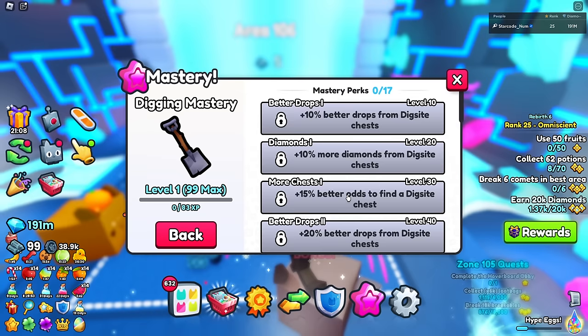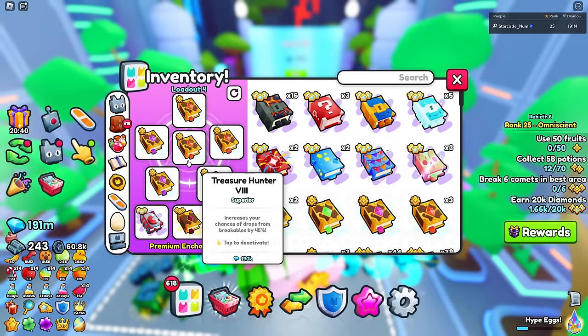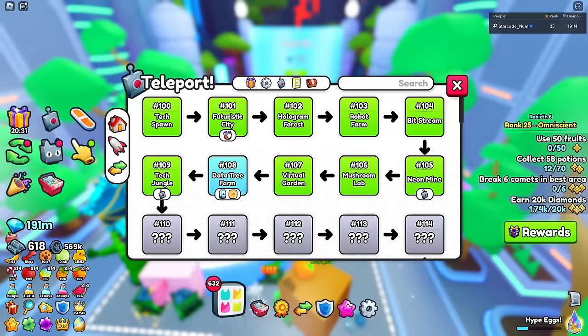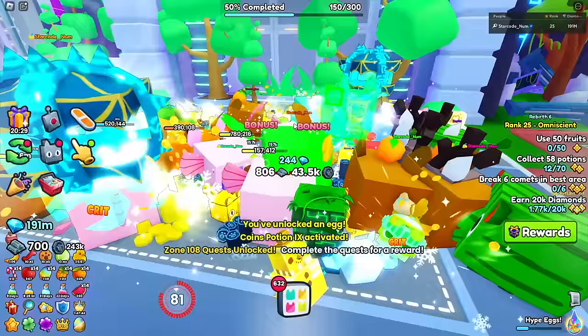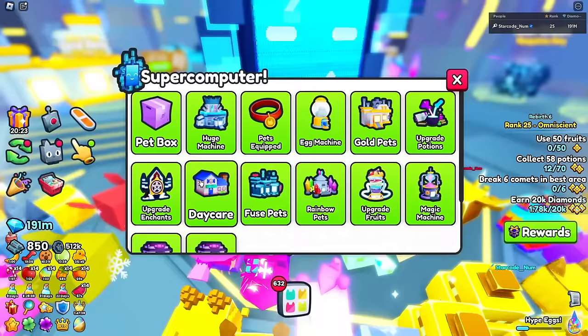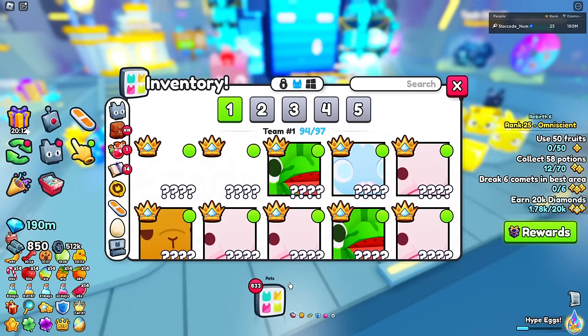We need to turn on the best potions and put some coin enchants on. Let's equip them. For some reason I don't have the best coin enchants, so let's go to area 140 real quick and upgrade some at the super computer. Let's upgrade enchants - we just need about four of them. Then unequip and re-equip them.